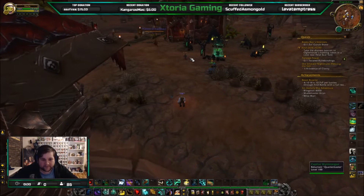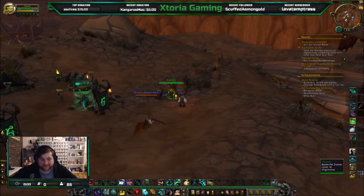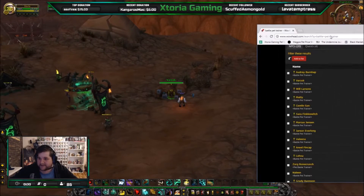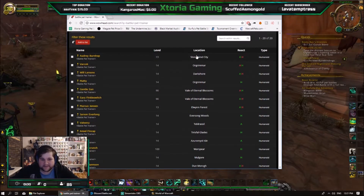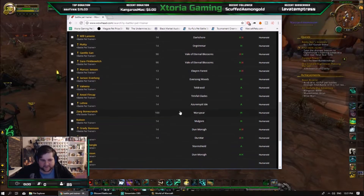First, what we're going to do is find a battle pet trainer. There are a lot of these — there are two in Orgrimmar, similar for Alliance. There's one in Razor Hill, one in the Tauren starting zone, human starting zone, and so on. The best thing to do is just go to WoWhead, type in 'battle pet trainer,' and then a list of all of them will come up. You can see Stormwind City, Darkshore, Tirisfal — they're basically everywhere. So you just want to go find one.